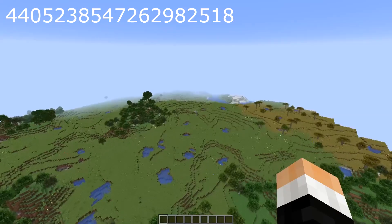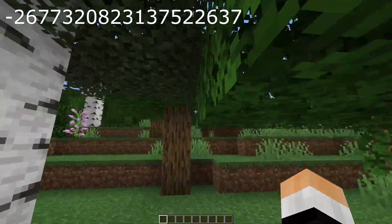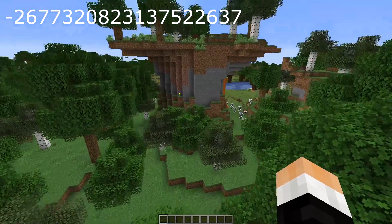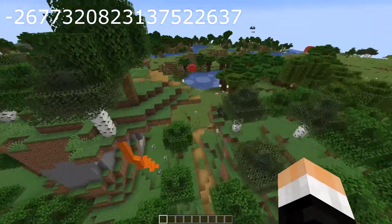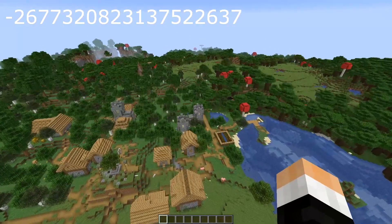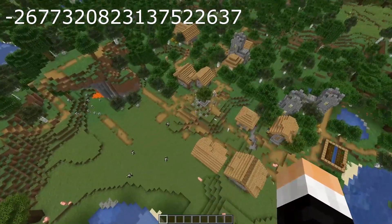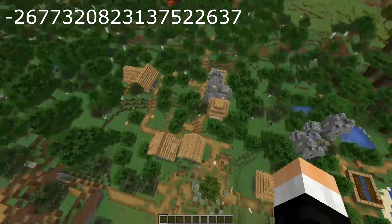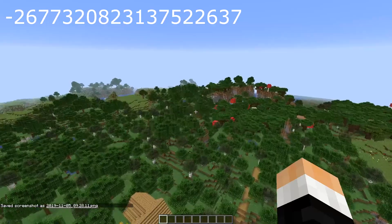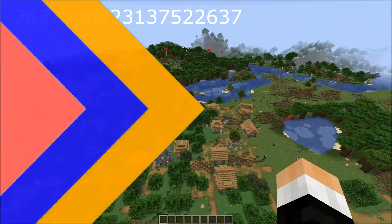I love this seed so much, I couldn't be happier with it. If we wander over here and walk through these trees, we're going to find a really cool land structure directly beside a village — something I've never seen before in Minecraft. This seed has three towers and the natural terrain generation is absolutely stunning. That right there is definitely going to be the thumbnail — it's just a beautiful seed.